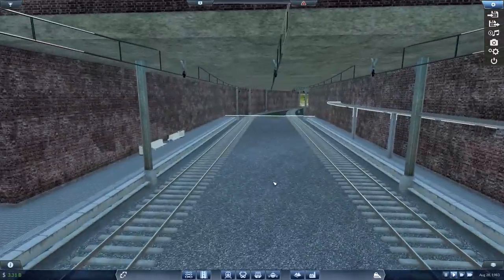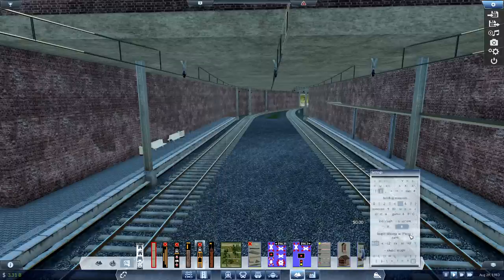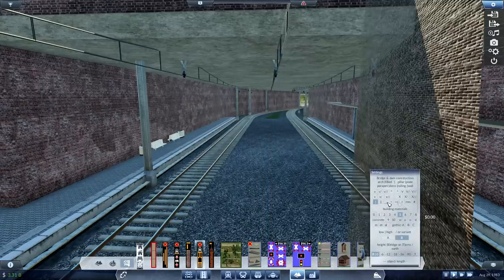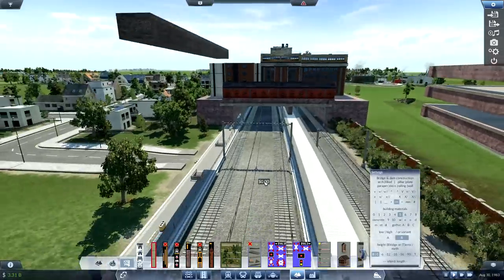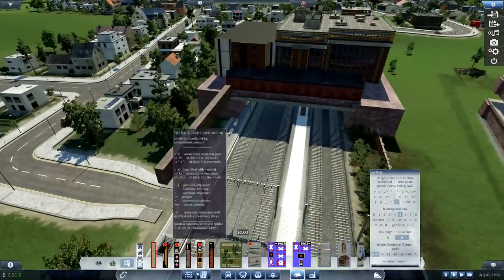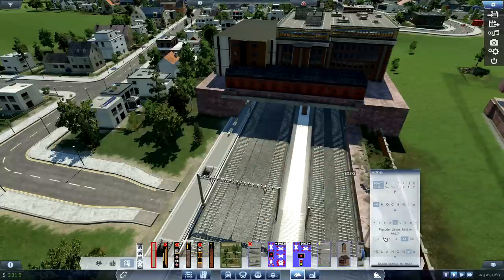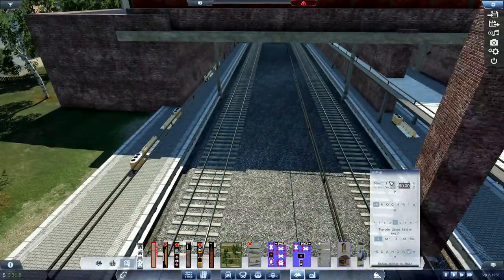Let's do it — there's another little bit I want to do here. Ignore the catenary there, that's not supposed to be there. I want to get this one — is it that one, or is it that one? It's the long beam. We actually want to be in here — yeah, it's this one. And it wants to be... there we go, got it.